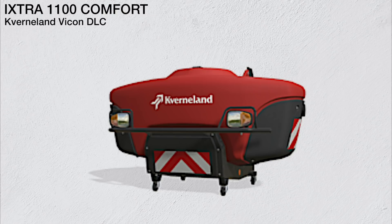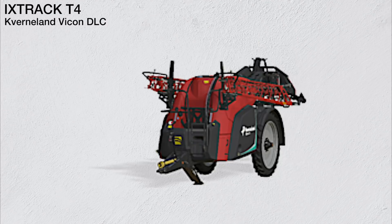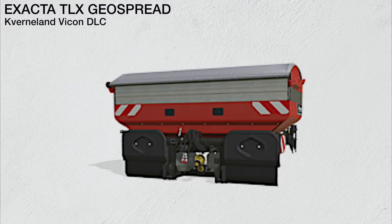Moving into crop protection, the Kverneland iXtra 1100 Comfort has a tank capacity of 1100 liters for liquid fertilizer and herbicide. Next is the Kverneland iXtra B18, with a working width of 18 to 28 meters and a tank capacity of 1800 liters — once released, it will be the largest three-point attachment sprayer in the game. The final sprayer, the Kverneland iXtrack T4, has a working width of 18 up to 40 meters and a tank capacity of 4600 liters.